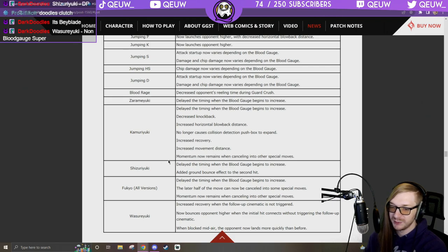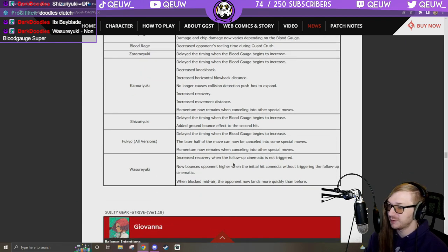Shizuri DP: delayed timing when blood gauge begins to increase, added ground bounce effect on second hit — what! Fukio: delayed timing when blood gauge begins to increase. The later half of the move can now be cancelled into some special moves — I used to tell everyone to punish that for free. Momentum now remains when canceling into other special moves, increased recovery when follow-up cinematic is triggered.